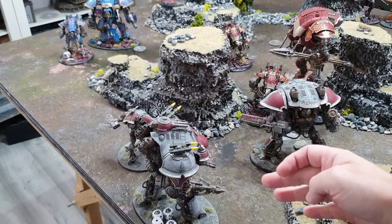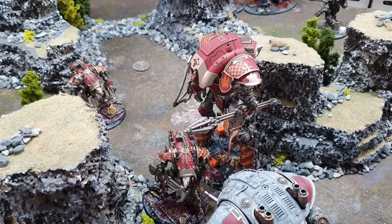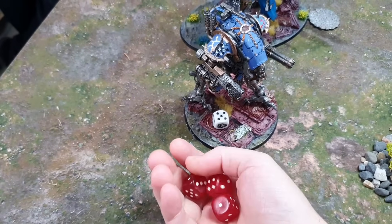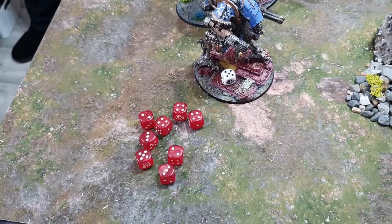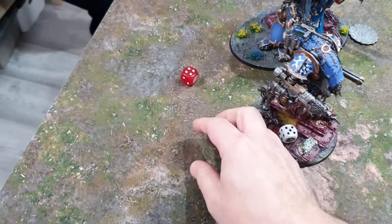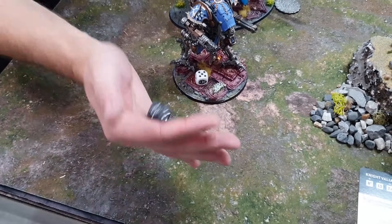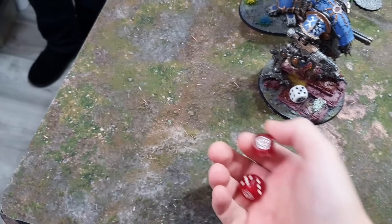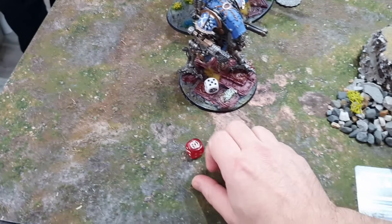The Valiant's other guns fire at the baby Carnivore — Conflagration Cannon, 3D6 shots with Torrent: nine shots wounding on fives, ignoring cover. One wound through, four-up save, two damage. Twin Melta Guns both hit, strength 9, fives to wound — one wound gets through with a D6 damage roll for three damage. Twin Siege Breaker Cannon misses. Two Shield Breaker Missiles — one hits, strength 12. It's Devastating Wounds on a six — a five is rolled, not devastating. The Carnivore is now on one wound remaining.